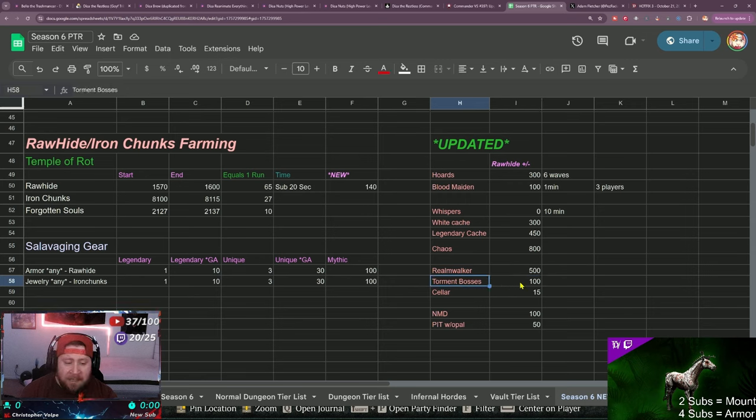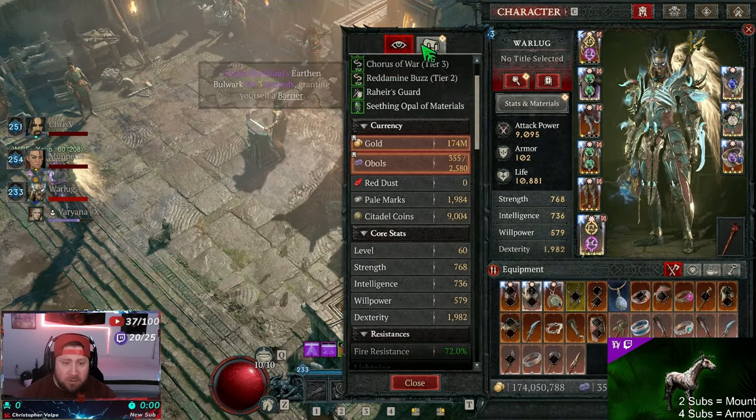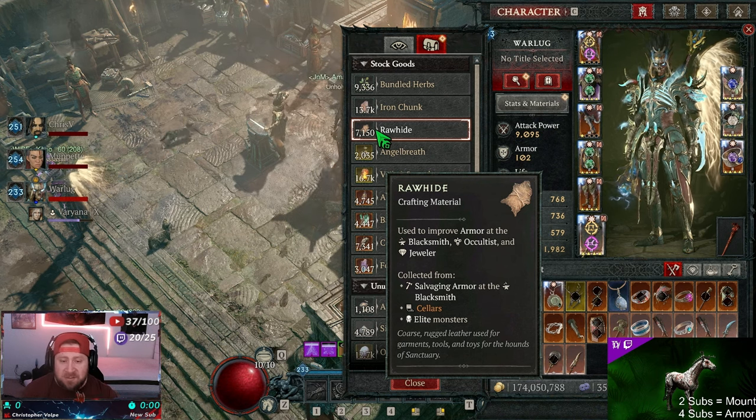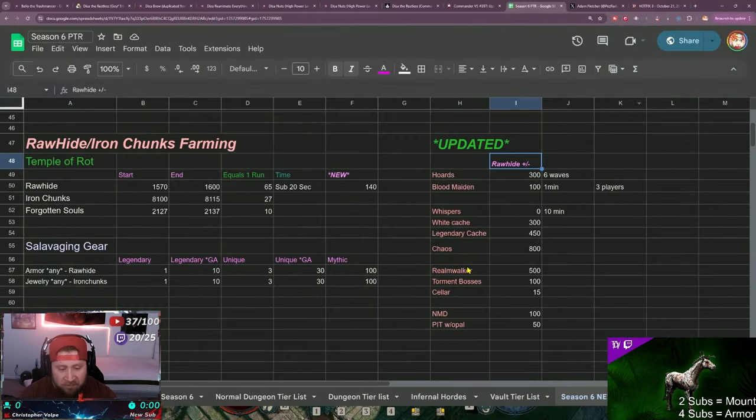Torment bosses surprisingly did not change - it's somewhere between 100 to 200 rawhide, with 200 being the high end. If you have a lot of summoning materials and are already farming bosses, this is still a great method. Cellars are absolute trash - don't waste your time. They take about 10 seconds but only give about 15 rawhide on average, which is just not worth it despite what the in-game tooltip suggests.